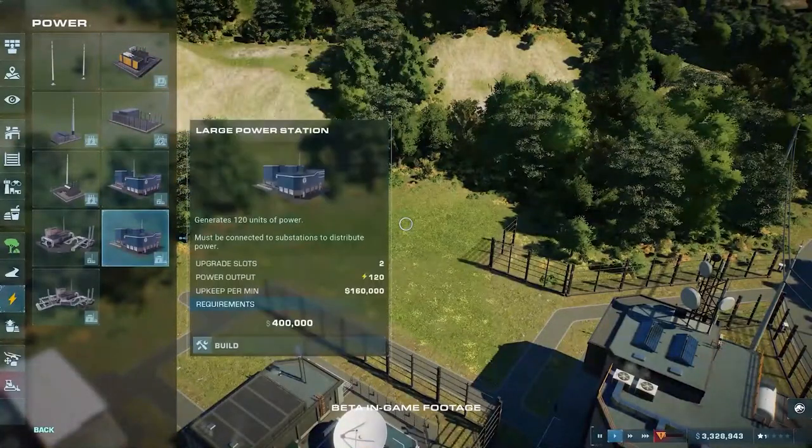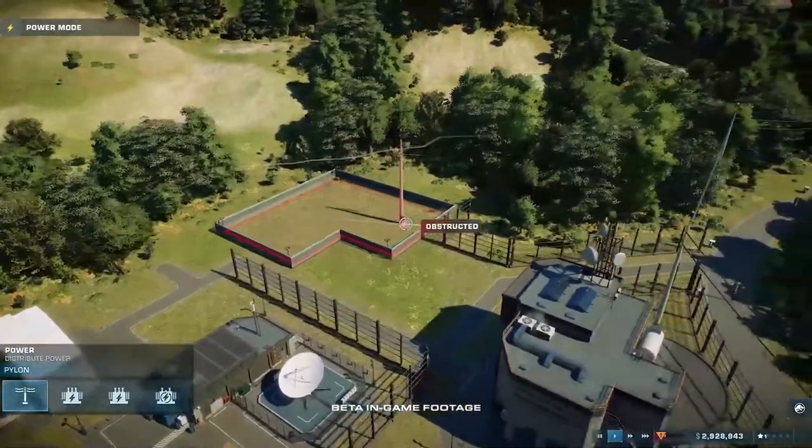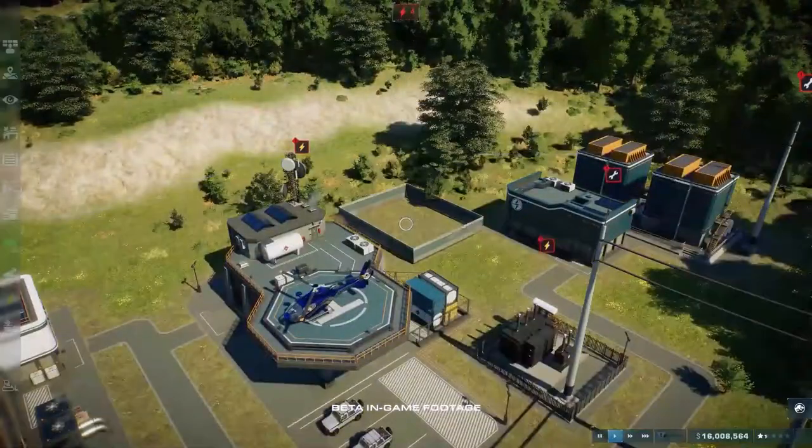Same as in the first game, to get the buildings fully functional they need power from power stations connected with pylons. You'll also need a backup generator for your park, just in case things go bad.